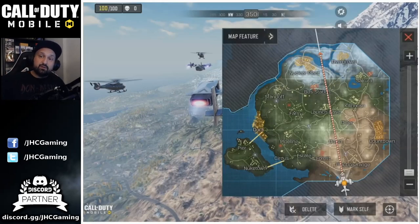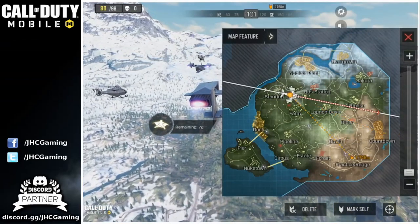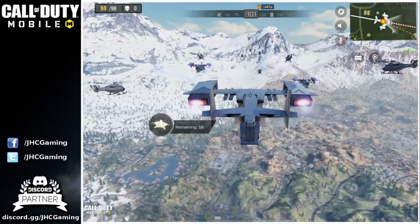In another situation, if the plane goes from top to bottom, I will probably go docks or countdown or something like that. But again, you have to use your judgment. If you think everyone else is doing that, you might go maybe nuke town or standoff. The more you play, the better you'll get at deciding where you want to drop.